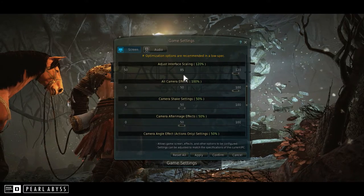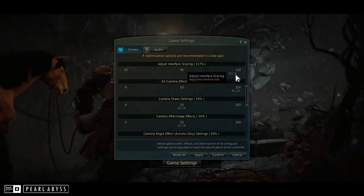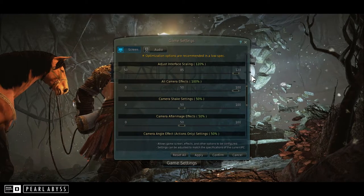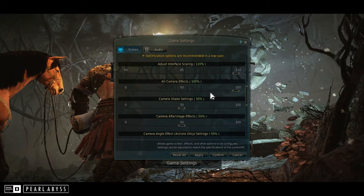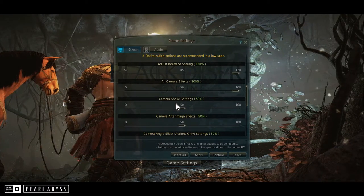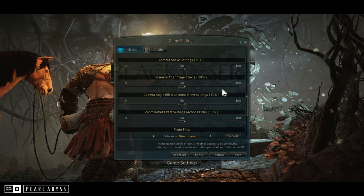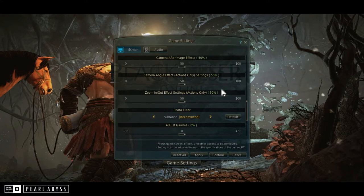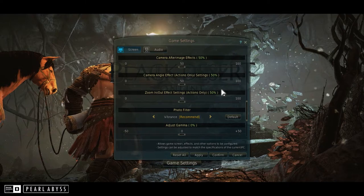The next thing is your UI scaling. If you leave it at the base 85, the interface gets really tiny — the words are too hard to read — so I upped it all the way to 120. And then there are camera effects: all camera effects, camera shaking, camera afterimage effects, camera angle effects, and zoom in and out. There's a lot you can do with the camera in this game, which is really cool.